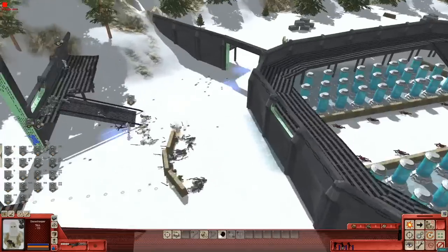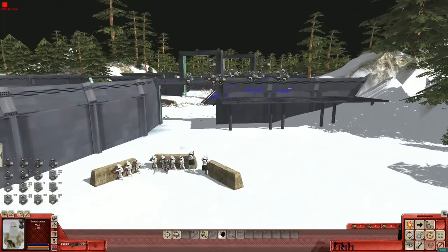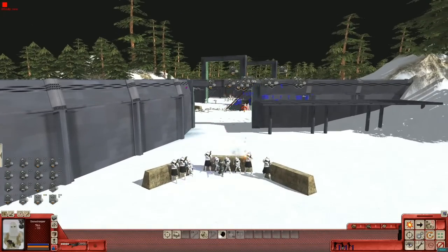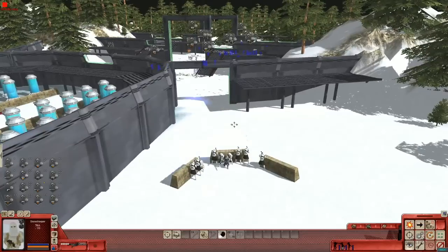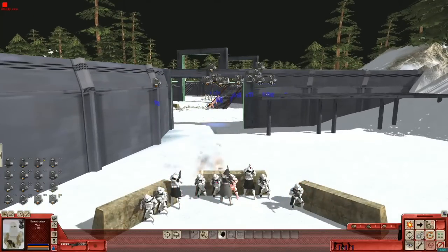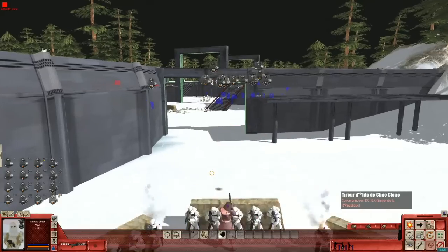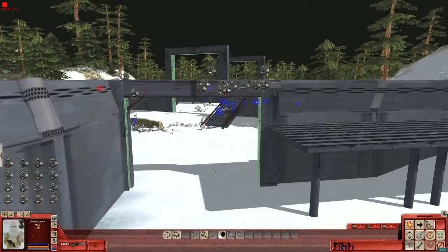So the ARC troopers are providing a good last stand here, a good last line of defense. Then we have one more, but it's a relatively weak one. We have our last surviving sniper out of all the snipers here.